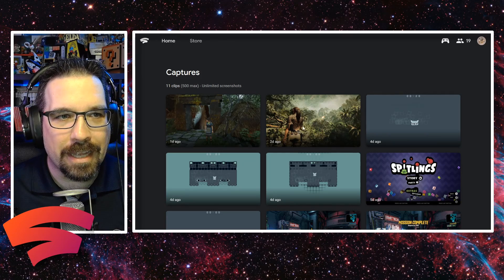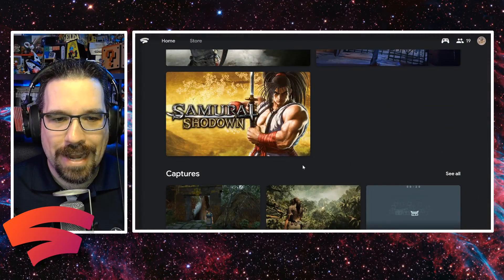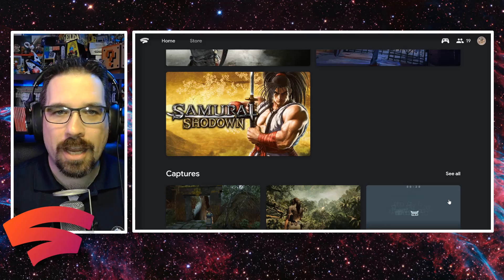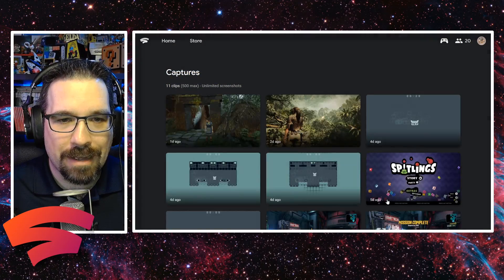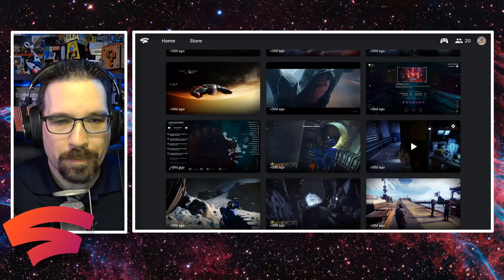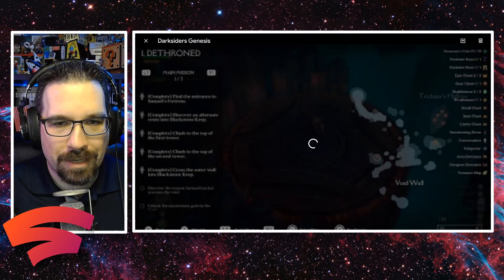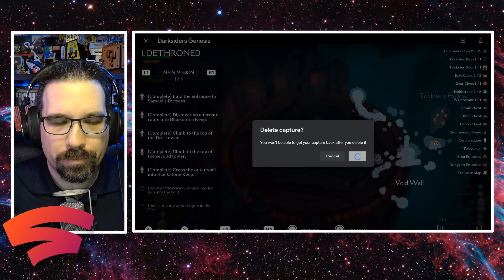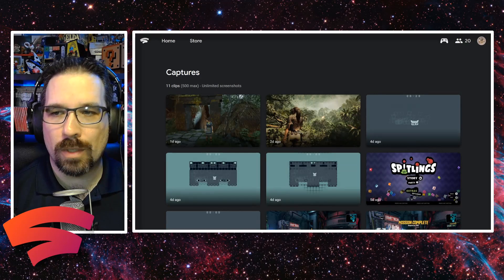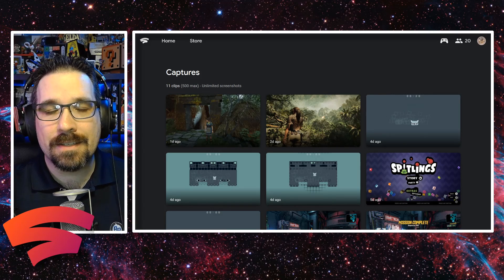Hopefully you all have access to that by now. Again, you just go to stadia.google.com, scroll to the bottom, and you're going to see your captures there — that was never an option online before, it was only available in the app. Hit 'See All' and you can now go to your captures window and look at all the amazing captures you've taken. If you don't like them, you can just hit delete and boom, they're deleted.